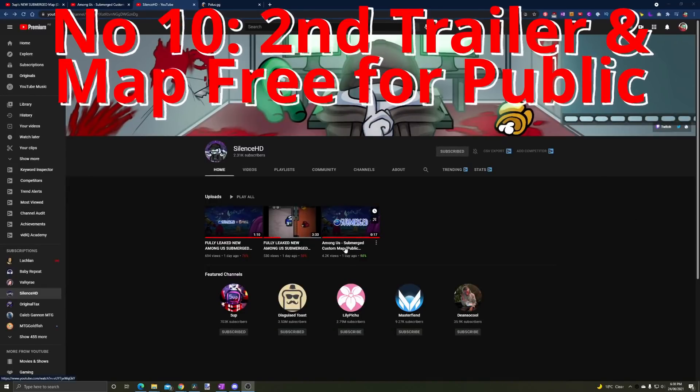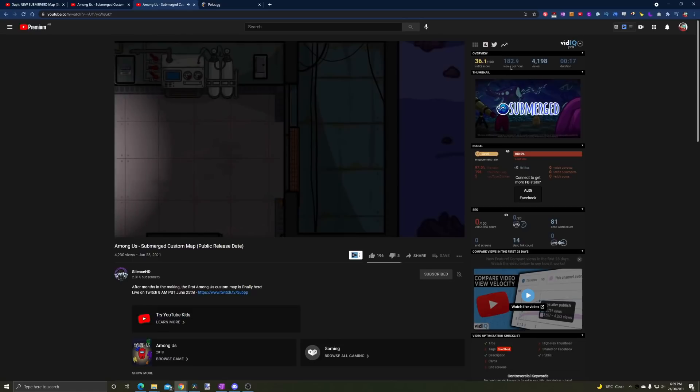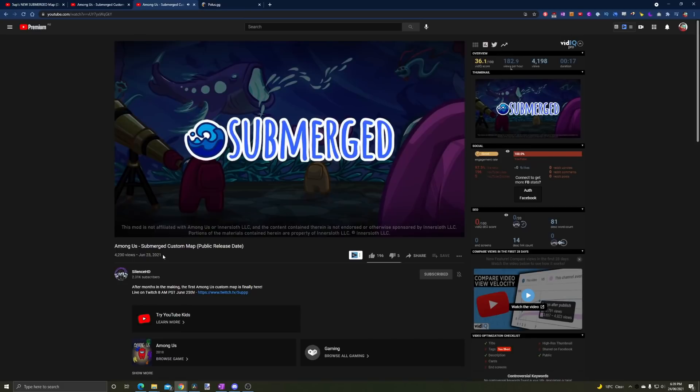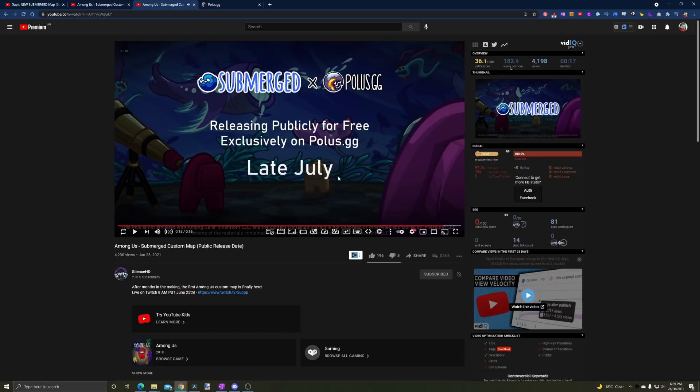At number 10, there is a second trailer that a lot of people haven't seen — only 4,200 people have viewed it. It's on SilenceHD's channel, an official second trailer. We see an elevator on the right side of the map, which looks like a service elevator. This trailer also confirms that the map will be released privately to backers including Five Up and those streamers on June 25th.